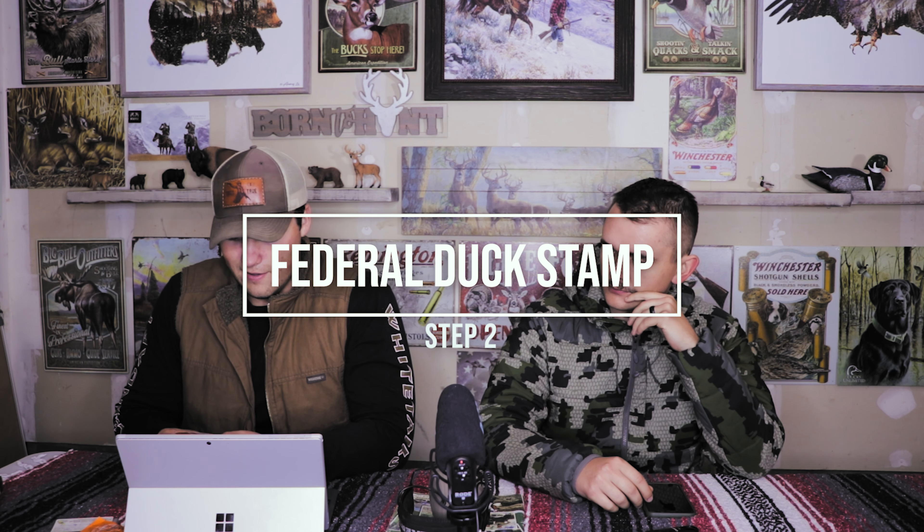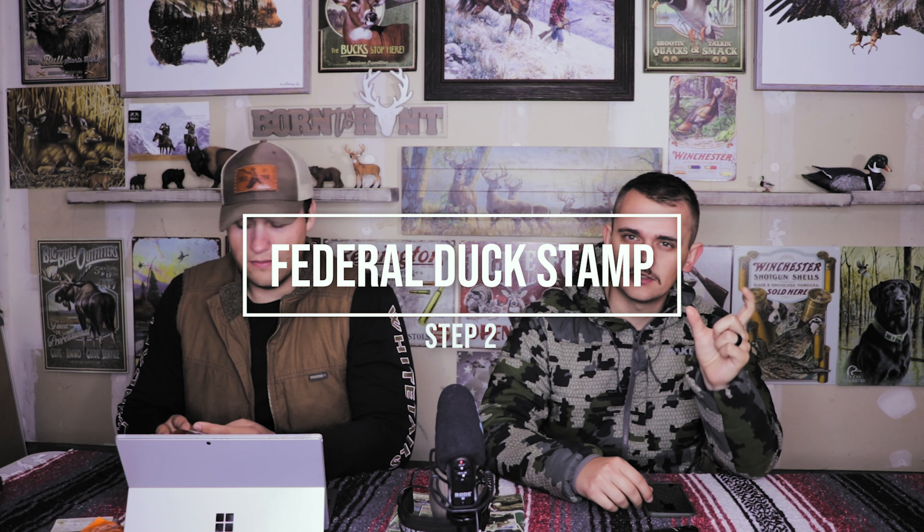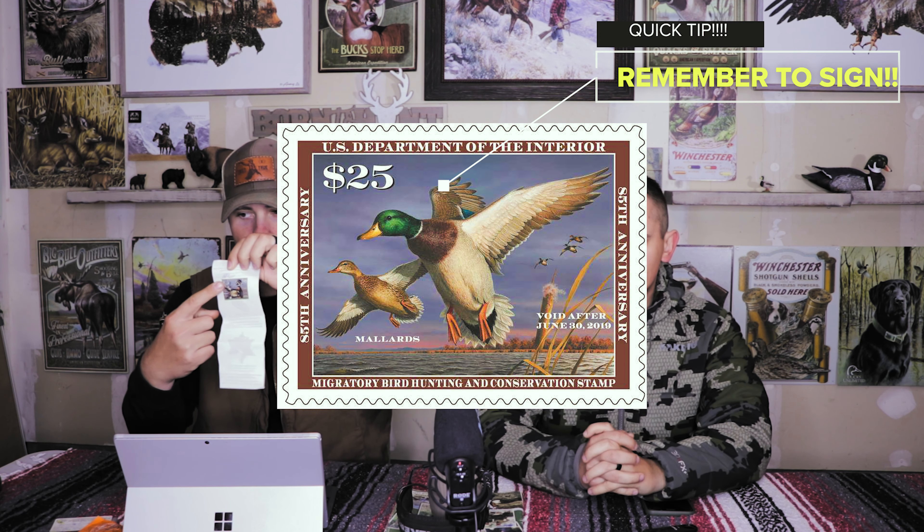After you've got your California duck validation, you need a federal duck stamp. You can get one at any post office — it's literally a stamp. Every year the design changes. It's like a competition in the United States where artists draw a duck and submit it, and whoever wins gets their design on the stamp. People collect them since it changes every year — it's cool. You put it on the back of your California duck validation.